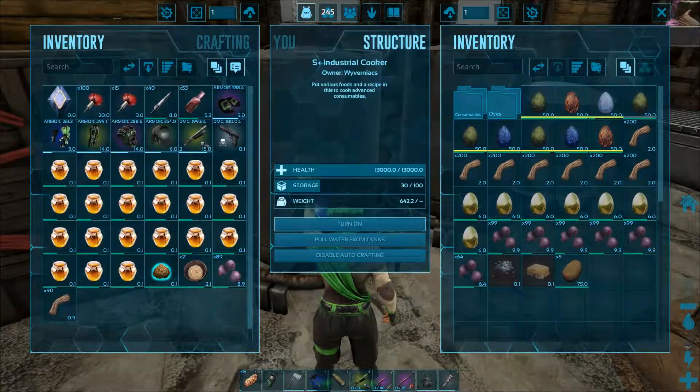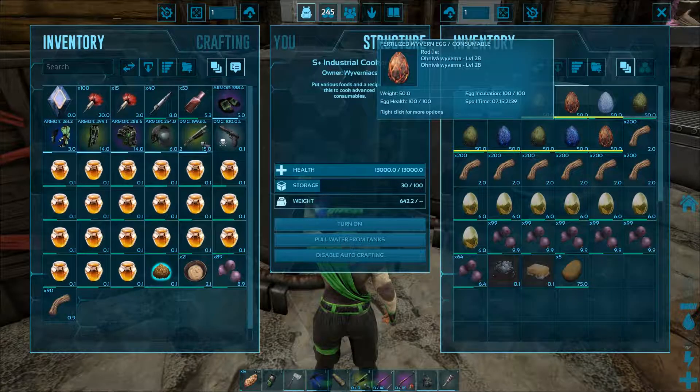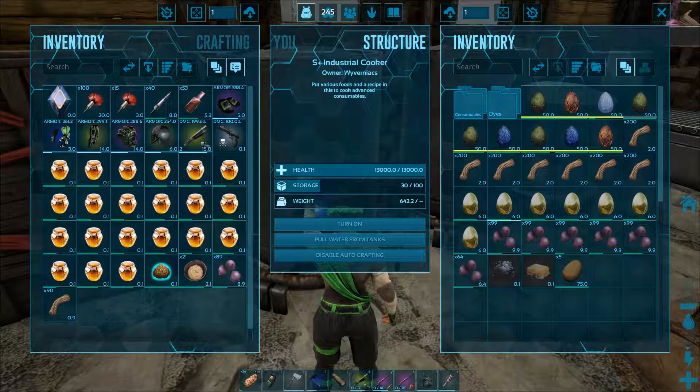Next you will need to place inside these ingredients: five fiber, one giant bee honey, one lazarus chowder, ten mejoberries, and one special egg. Then just light the fire and the kibble will be ready in a moment.